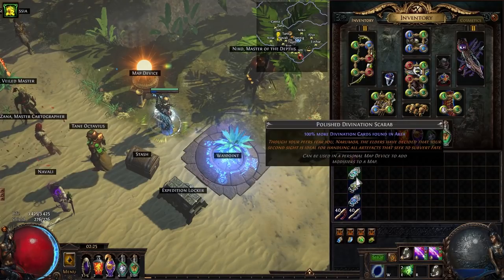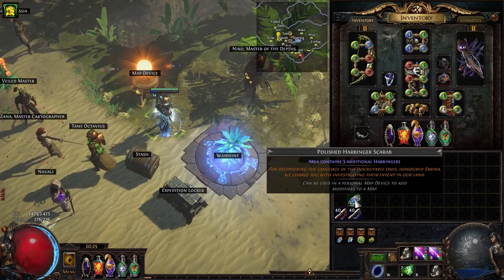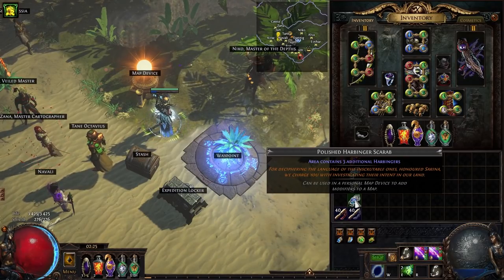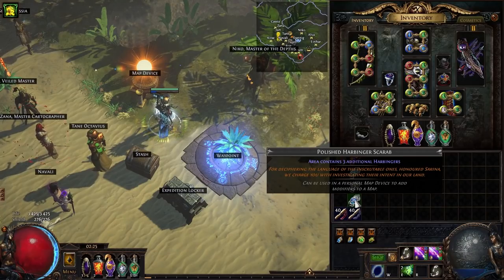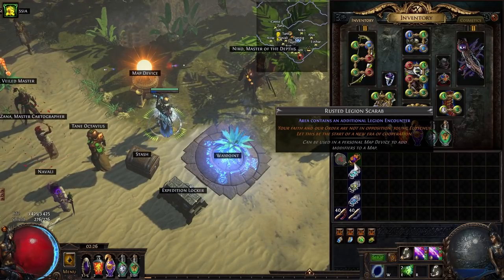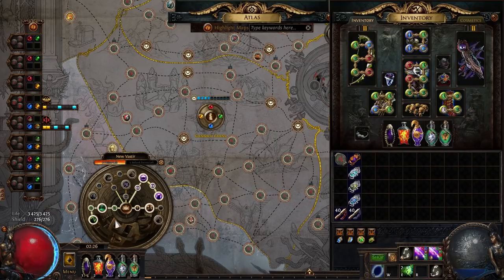I went polished for three of the scarabs and rusted for legion. Economically, for rusted harbinger you pay 2c per scarab and get two harbingers — so 1c per harbinger. For polished you pay 8c and get three harbingers — just under 3c per harbinger. For gilded you'd pay 20c — so 5c per harbinger. I decided to go for the middle option: three polished and one rusted. Since even the rusted legion scarab costs 10c, maybe I should have gone polished or gilded, but I wanted to keep the strategy cheaper.